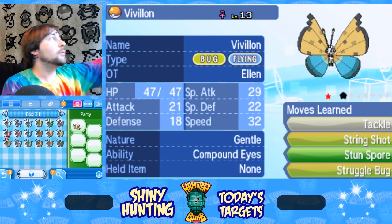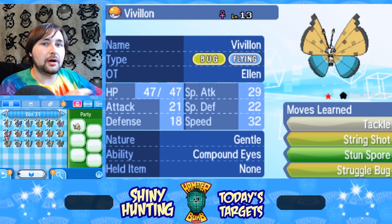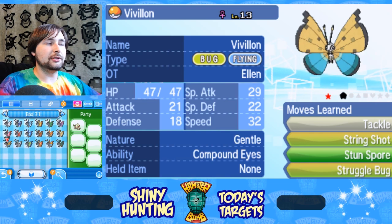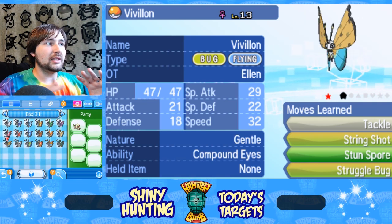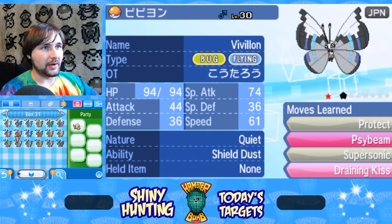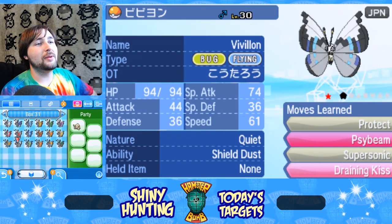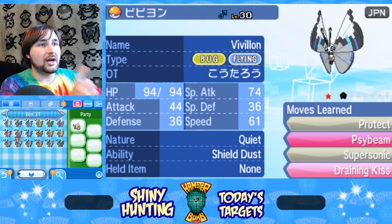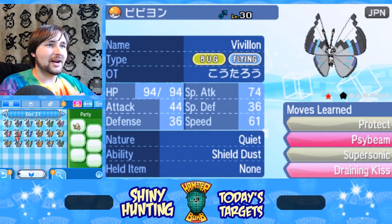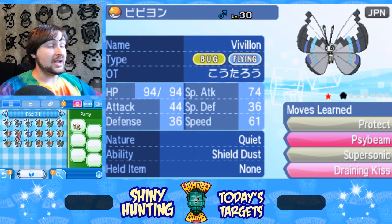Moving on, shiny River pattern — this was one of the first shinies I was able to get because there was somebody who had kind of given up on collecting their shiny Vivillons and had about six of them, and I was able to trade for them. River was one of them, and they also had a shiny Monsoon pattern — I was like, thank you, because getting the normal Monsoon was already so hard. Getting a shiny Monsoon through Friend Safari was amazing. This may be my most valued Vivillon pattern.